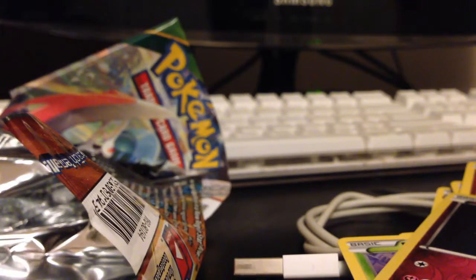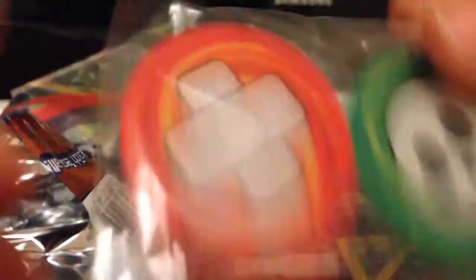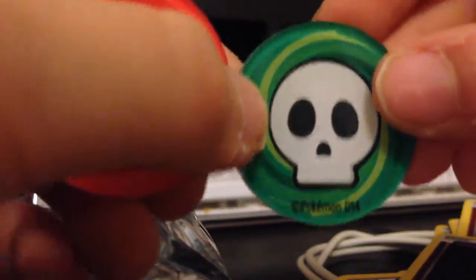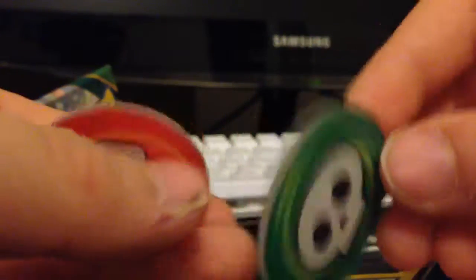That was all the booster packs. They weren't such good booster packs, but there's some good guys in there I guess. And then we have the damage counters, so let's open those up and take them out. Oh, they're glass — or is this glass or plastic? I can't tell, but there's something about them and they're really smooth. These are cool damage counters, I like them a lot.